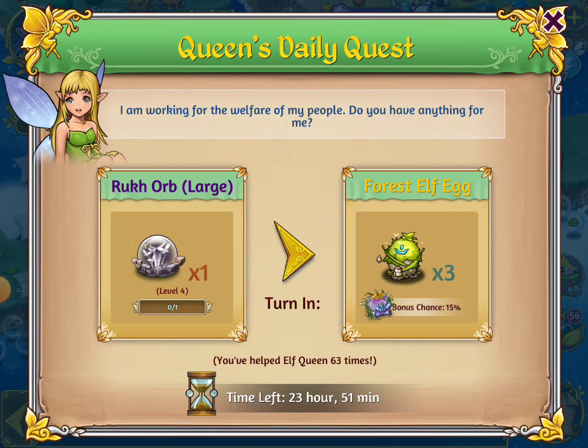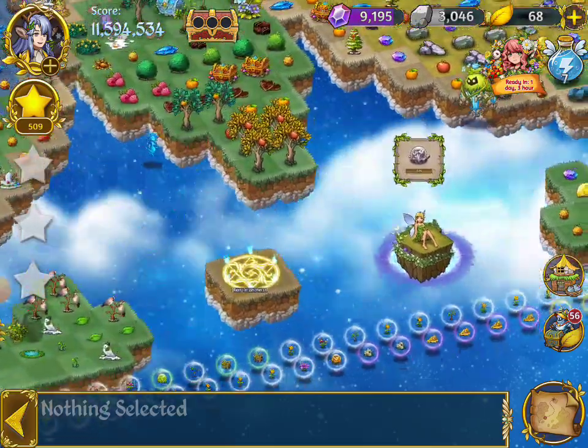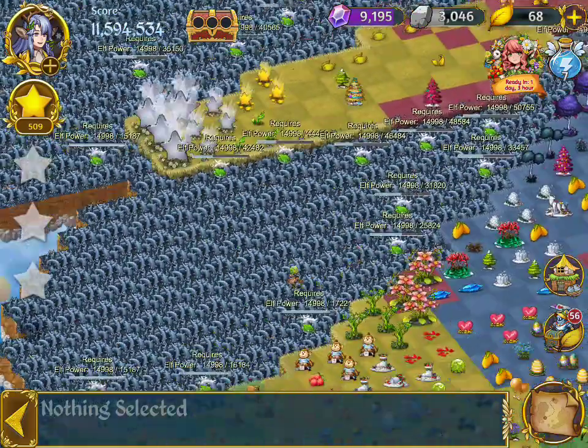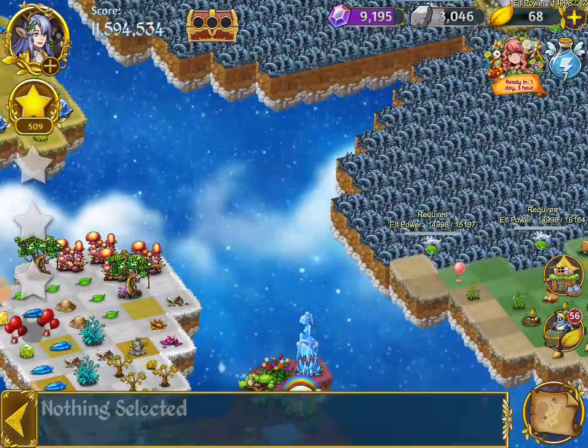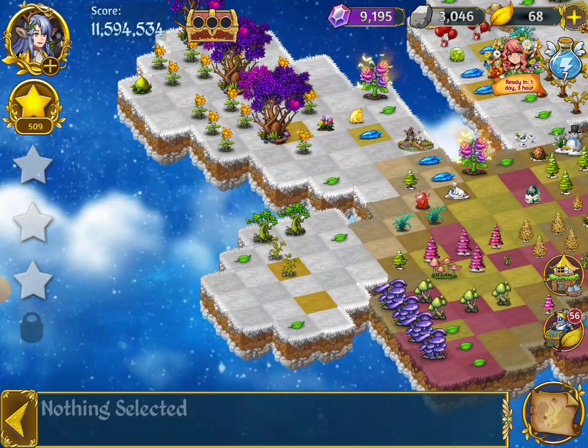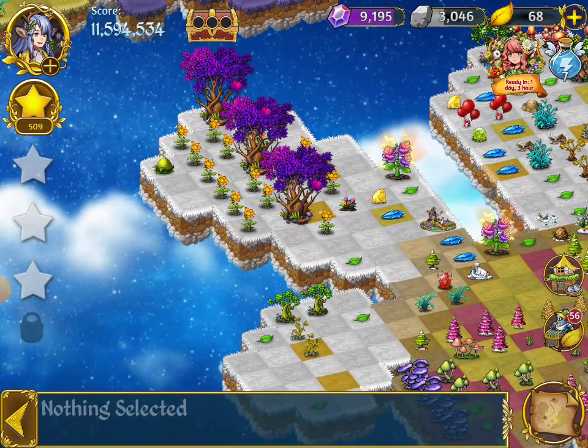What does she want today? I'm working for the welfare people. Do you have any of these? Give me three of those — I'll take three. Hold on. I can't remember exactly which is a life flower. I think they're all over on the other side.